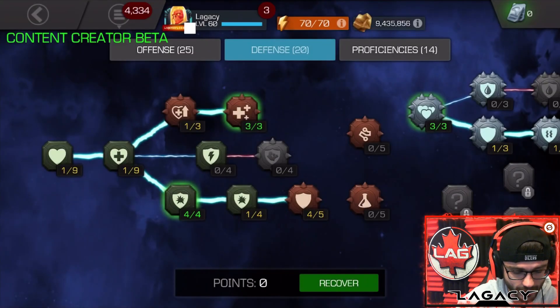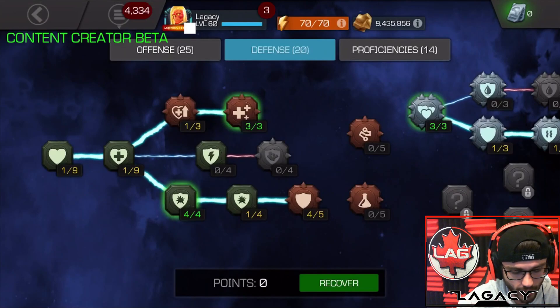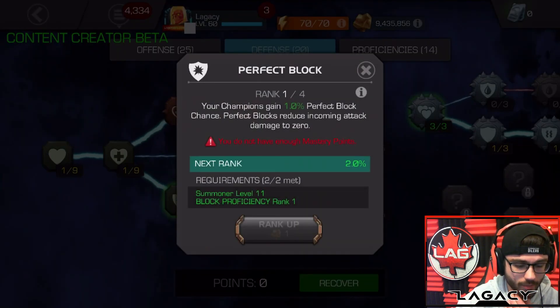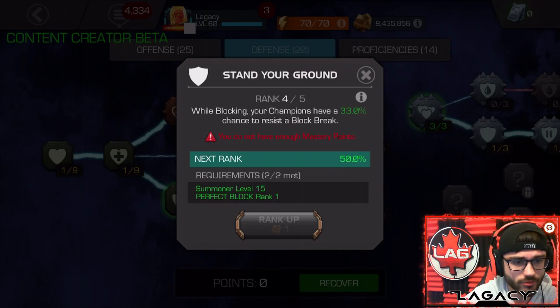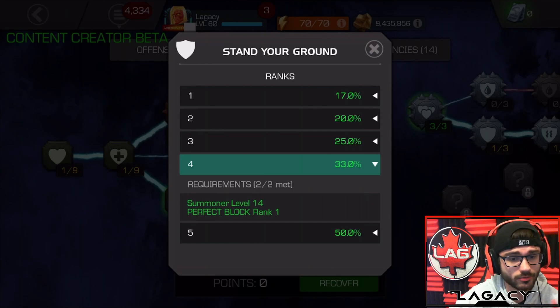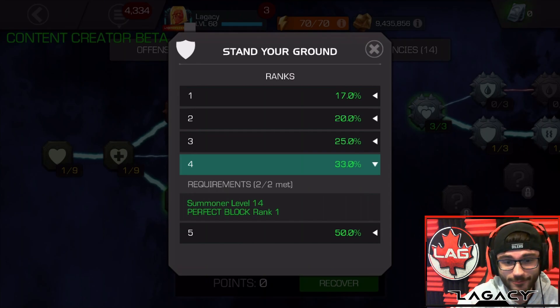Salve — you don't need this maxed, it doesn't really matter too much. I only ever put one point in it these days. And then Block Proficiency — you always want to max this out. It increases the efficiency of every single champion in the game. You can run Perfect Block maxed out — you can only get 4% total from it, which isn't that much, but it can save you every now and again. I prefer to run Stand Your Ground. I have it at four points right now. I advise always having one point in it — it's a 17% chance that if you take a heavy, you're going to resist it. At 5 out of 5, it's a 50% chance, which is basically just a coin toss. I think it's one of the most underrated masteries in the game.